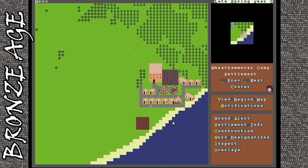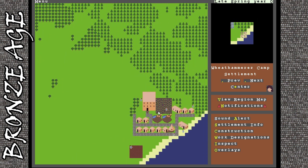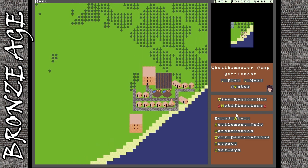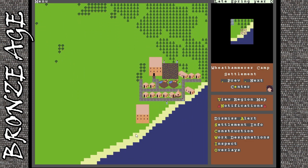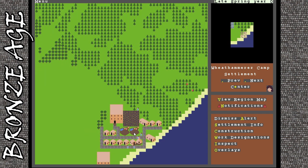Attacks are going to be fairly frequent from now on, so you should get ready for that. They've got mud bricks over there - they should be grabbing those and bringing them down to the tower. We only need one more for this tower to be done. Enemies sighted again - I don't see any enemies though. We're the Wheat Hammer Camp, apparently we hammer our wheat.